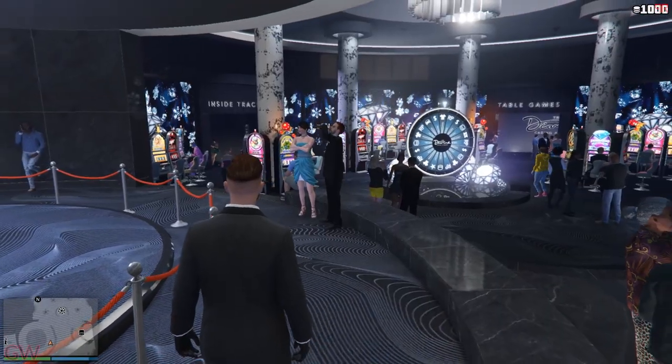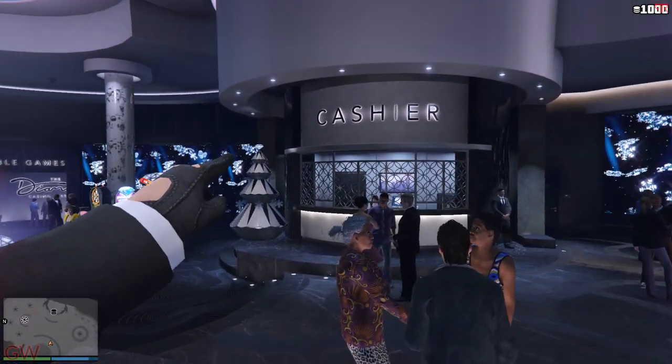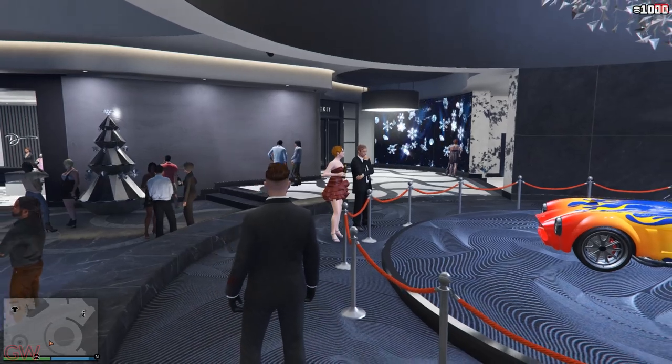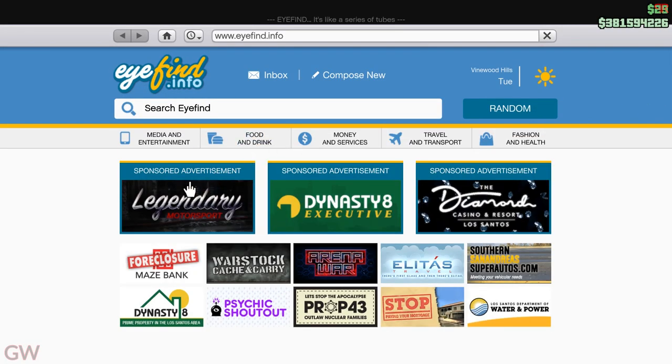The festive holiday content is being brought back to GTA Online. As you can see, there are screens and Christmas trees in the Diamond Casino, and these also spread across properties on the map, which is a cool touch. Moving on to the discounts and other updates this week.